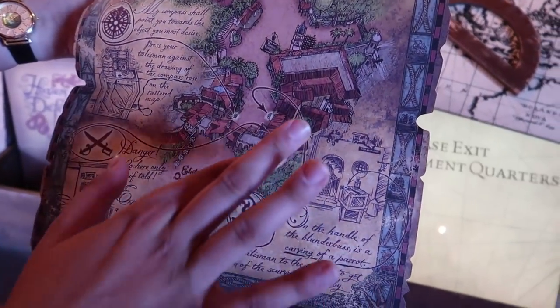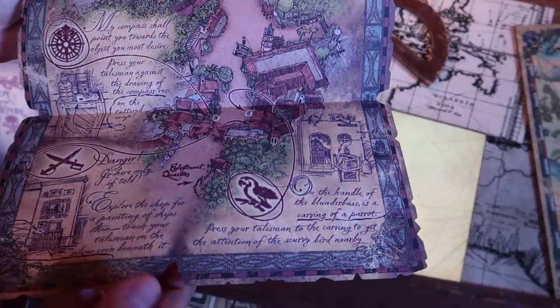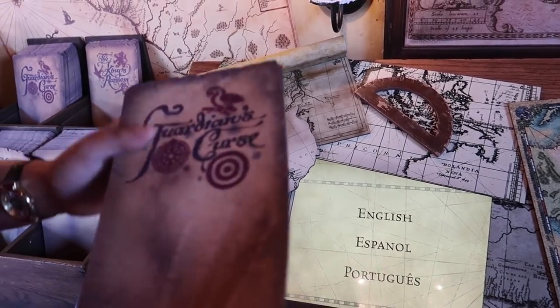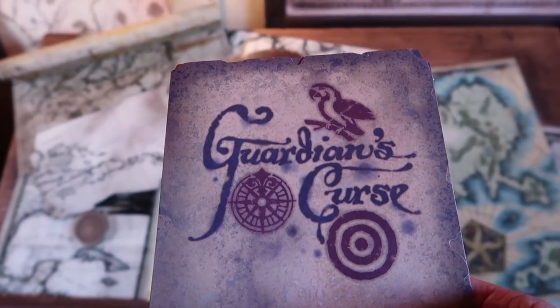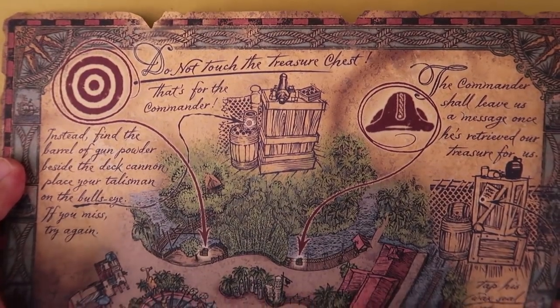It looks like the parrot could be somewhere near the Pirates of the Caribbean gift shop. Once you finish this, just come on back here and we'll get you set up with another map. If you finish two of them, you get a FastPass for Pirates of the Caribbean! Thank you, have fun. That was quick and painless. Now we just have to find where the parrot is by looking at our map.